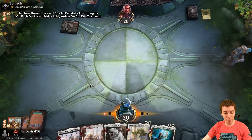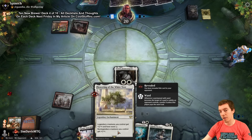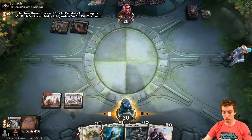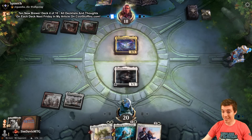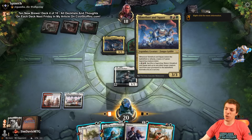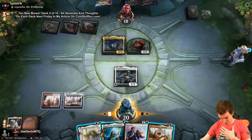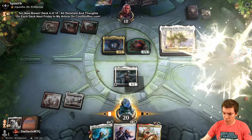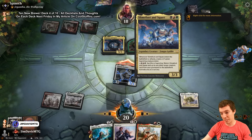We have Captain Everhart, who plays very well with Flowering the White Tree, as does Kari Zev. We fire up Everhart and say go. Opponent plays Slime Foot and Squeak - whenever this enters the battlefield or attacks it makes a Saproling token, and if it's in the graveyard you can pay four to return it. We can play Flowering here and attack for a bunch of double strike damage.